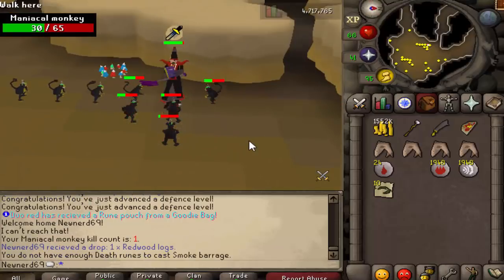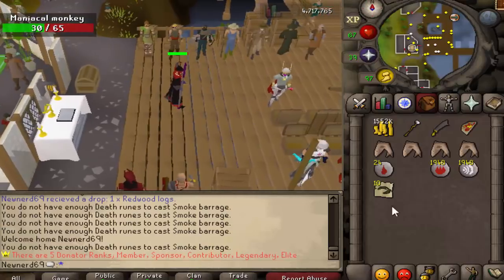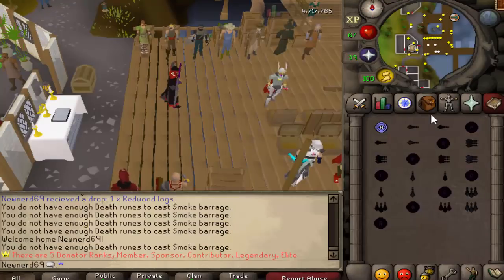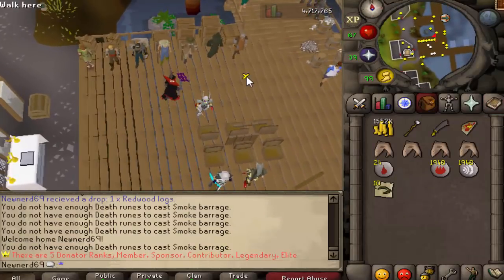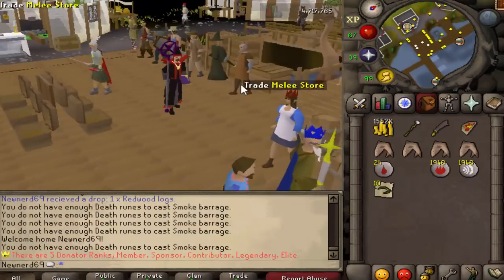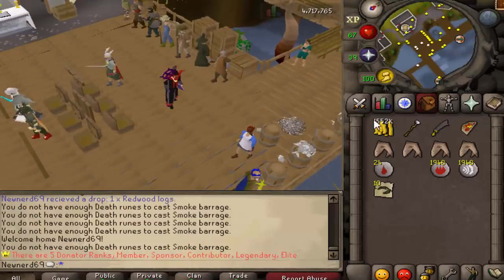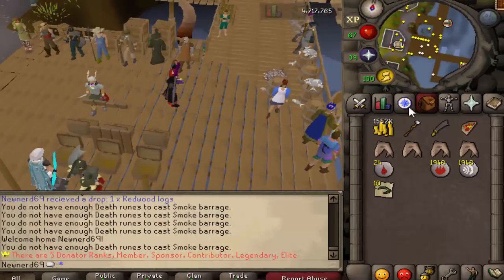Let me explain what we're doing here. We are 86 Magic — that is the first spell where you can use all Moldis. If you wanted to, you could go kill ROTS with Smoke Barrage, but I want to try to get to 92 for Blood Barrage, because Blood Barrage is what you're going to use. We don't actually need 99, so we're not going for 99 — just going right for Blood Barrage. I'm going to put the money I have into runes and go kill some Maniacal Monkeys. Keep in mind this burns through a lot of money, so if you don't have the cash to back it up, maybe skip this and stick with conventional training.